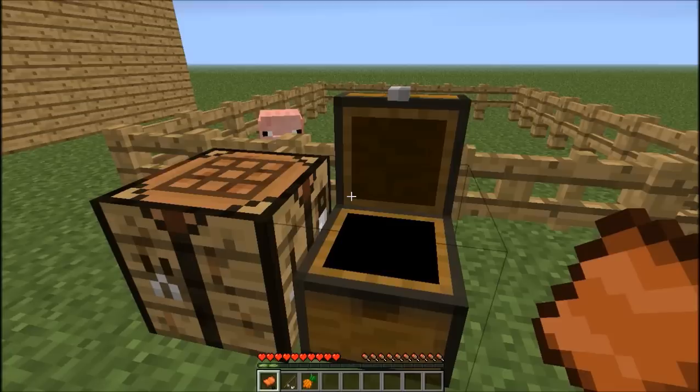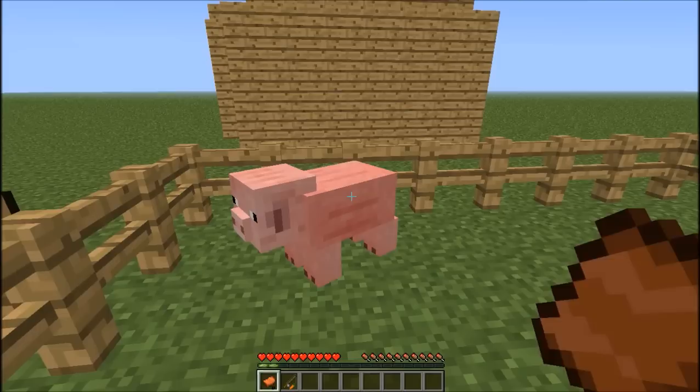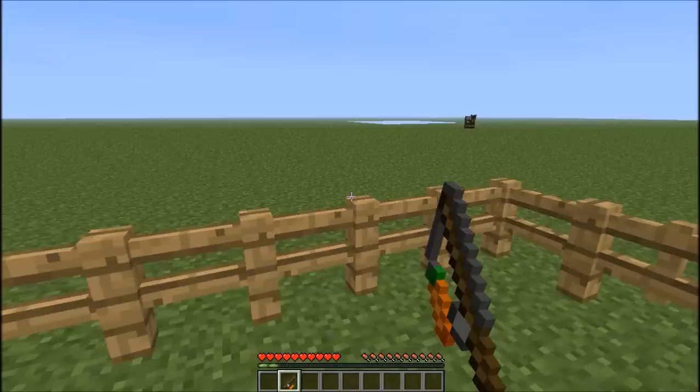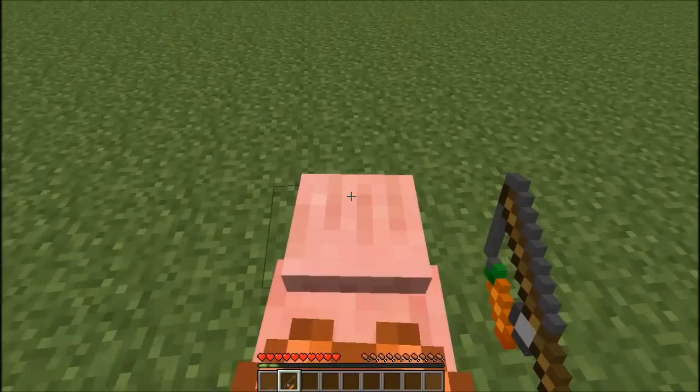The cool thing about a carrot on a stick is that using it while on the pig, you can control where the pig goes. I'm going to go ahead and place the saddle on the pig and right click on the pig, and if I hold the carrot on a stick, it will move whichever way I'm pointing. I'll just open this gate and let's head out of here.